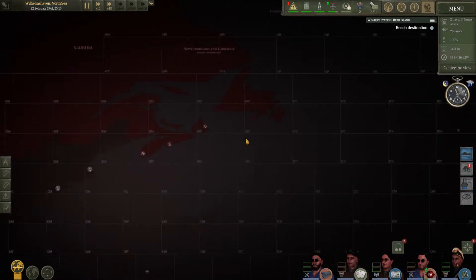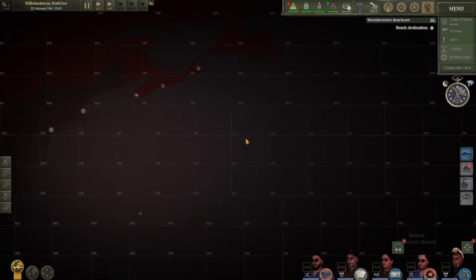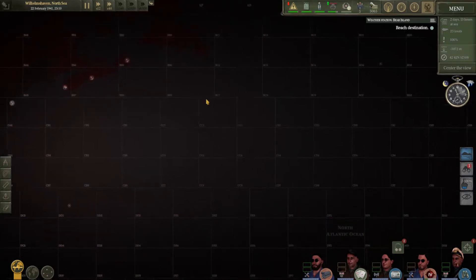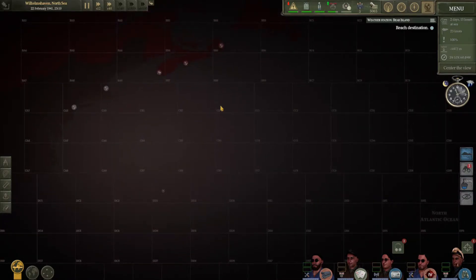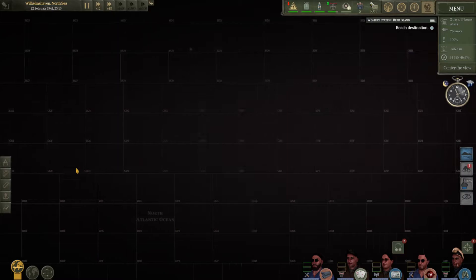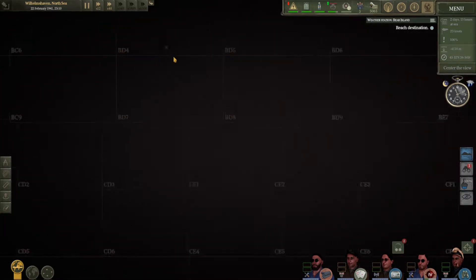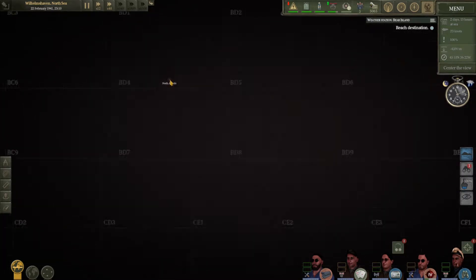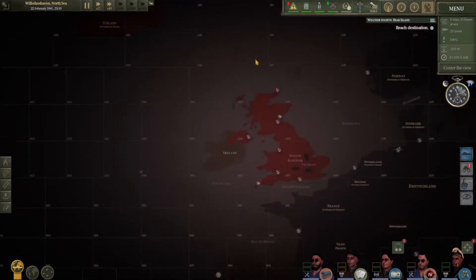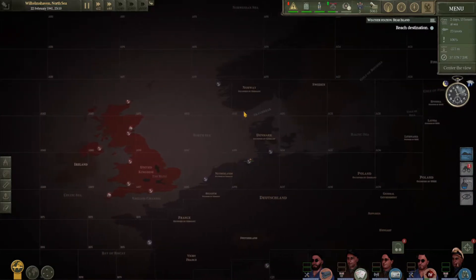You only start off with one milk cow and you can't even see it on the map by default. It hangs out around a certain location, and if you go to headquarters you can actually choose to move your milk cow's location by sending somebody from headquarters to convince them.